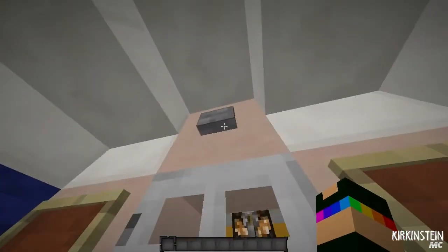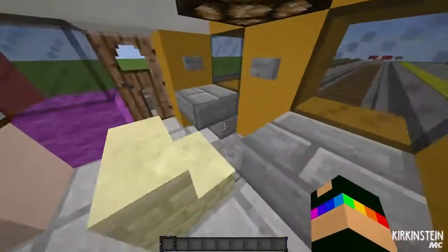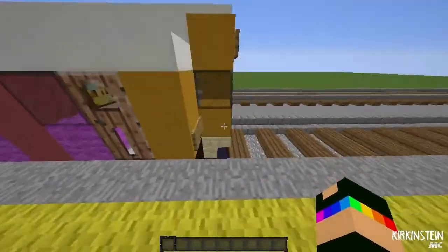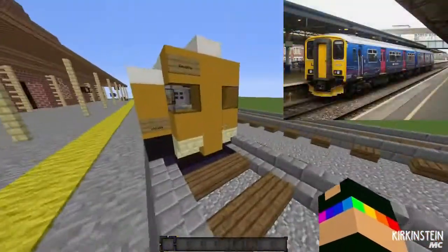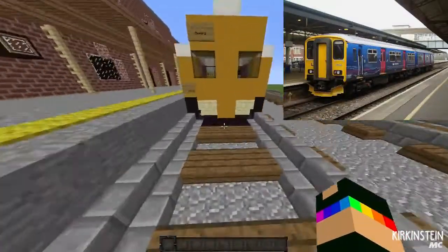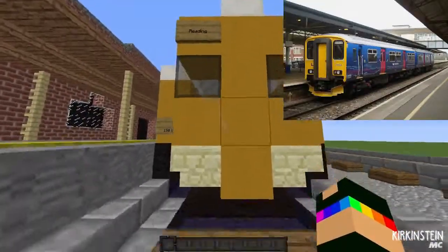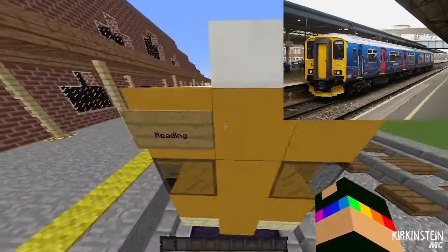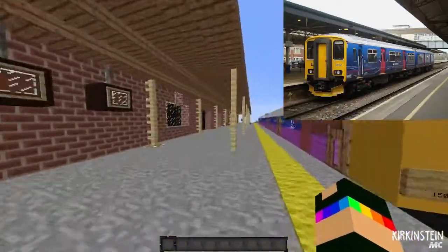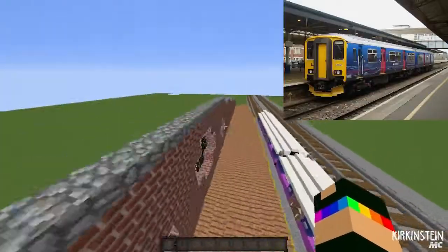Here's the other driver's cab with a couple of different paintings and the same layout. So yeah, this is my Class 150 Sprinter. The front has to be yellow for safety reasons. I tried to add a little bit of detail because it looked a bit bland from the front. It says it's going to Reading, which will be added into this world soon. This is a test preview of the world so far.